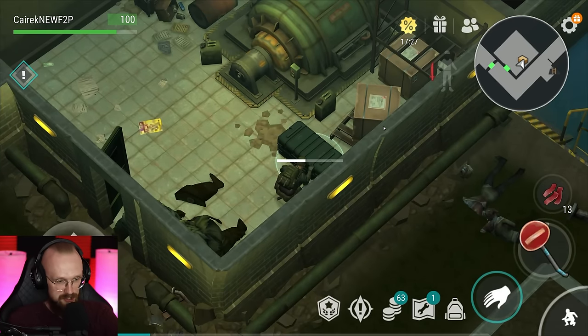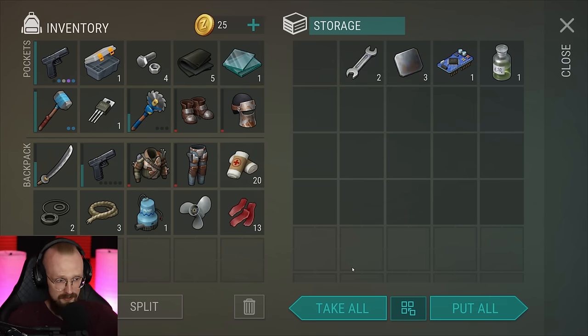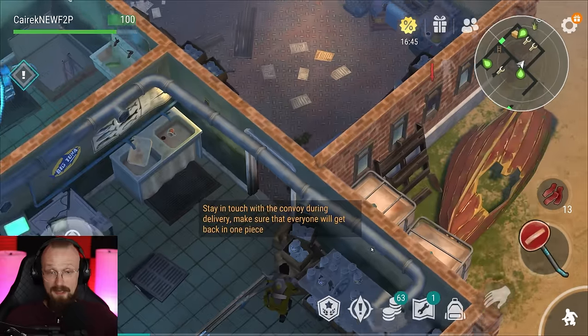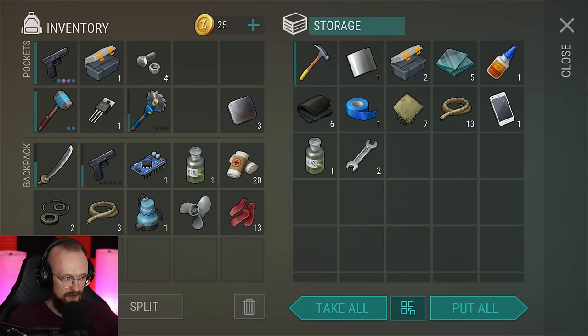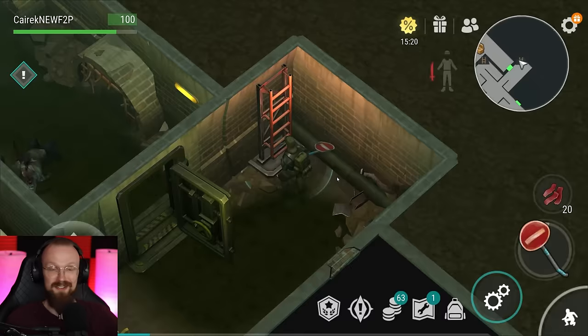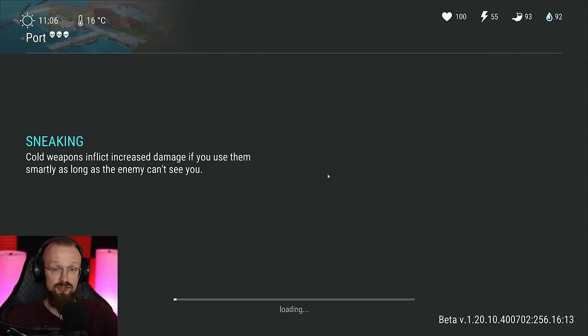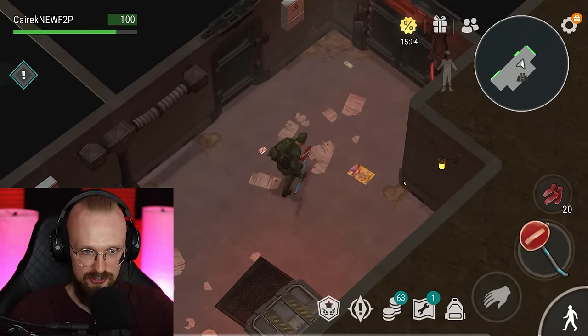Here we have one more interesting crate to loot. We have gotten a pump and a propeller. You will require those items to assemble the boat — so it is awesome. As I said, don't go to the second ladder with important items. I'm gonna drop everything I don't need — luckily we already have six rubber. So now let's go up this last ladder. Make sure you have everything you need, make sure you have decent armor, and make sure you have at least one glock. Going here without glocks is pretty difficult.